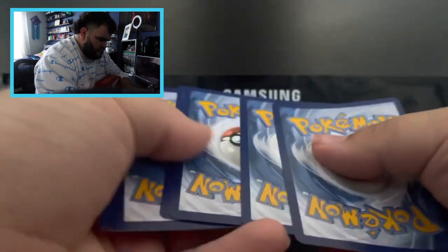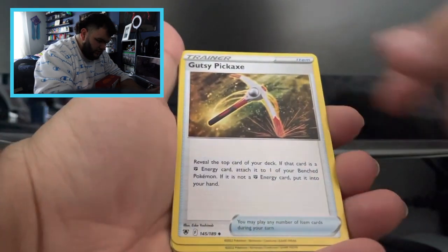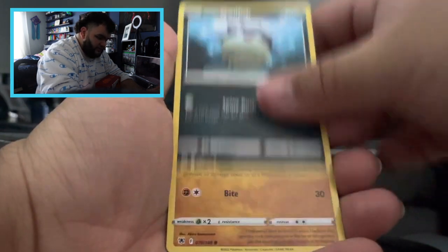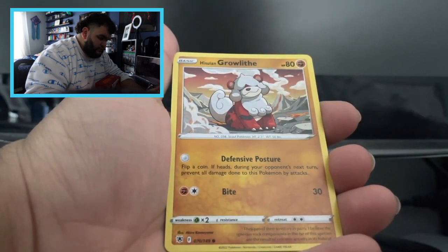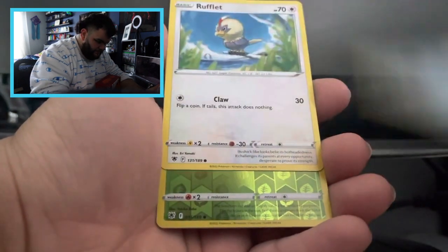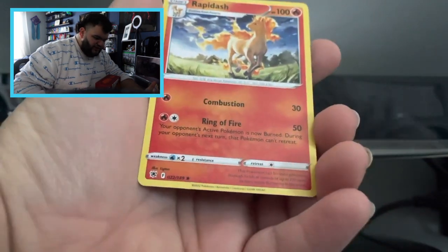All right, let's go. Second pack — one, two, three, four. Okay so we have a Leaf Energy, Gusty Pickaxe, Dewpider, Yanmega, Cyndaquil, Hisuian Qwilfish — I honestly do not know how to pronounce 'Hisuian', can someone please tell me? — Groudon, Bergmite, Rufflet, reverse holo Petalil, and we got a Rapidash.